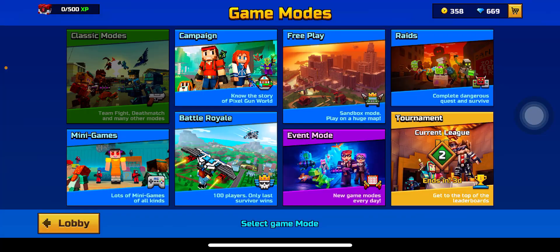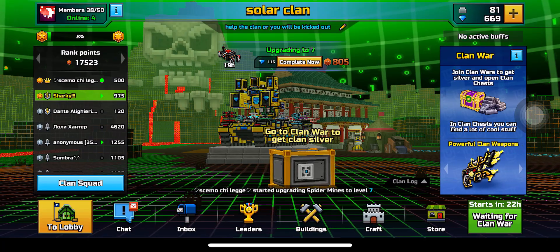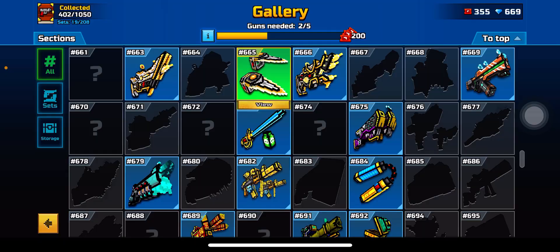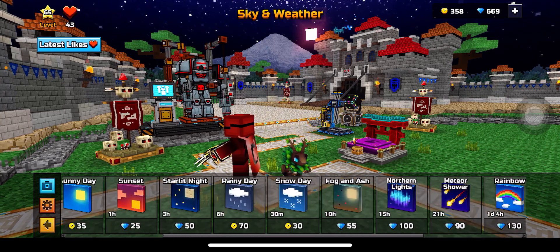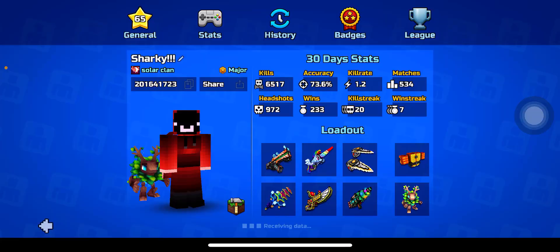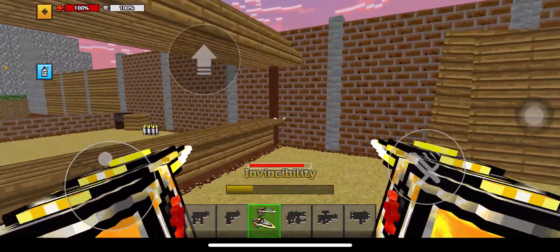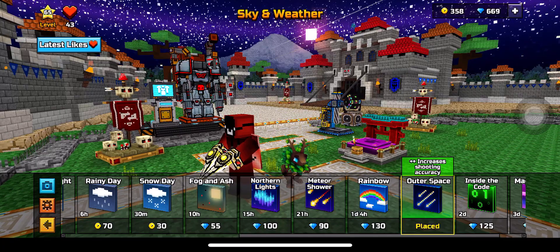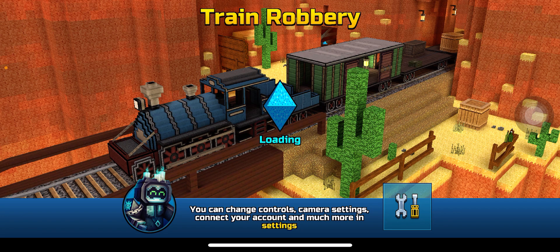Without further ado, I'm hopping into a game. I was messing with the background — going to the polygon with different backgrounds like 'early morning', but I'm changing back to my old outer space background. I'm gonna hop into a first team play game — anything except sniper force will do. Train robbery, not bad.